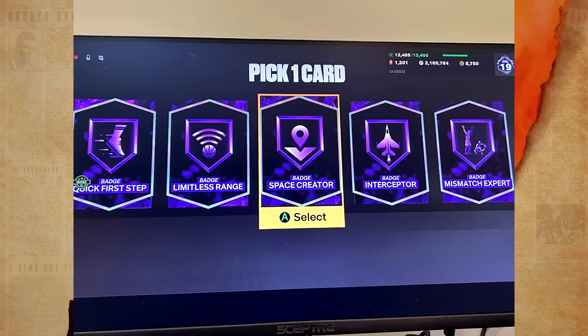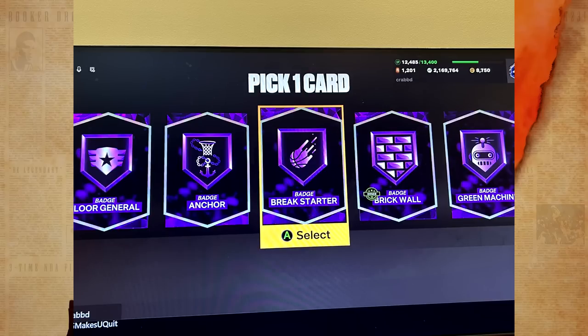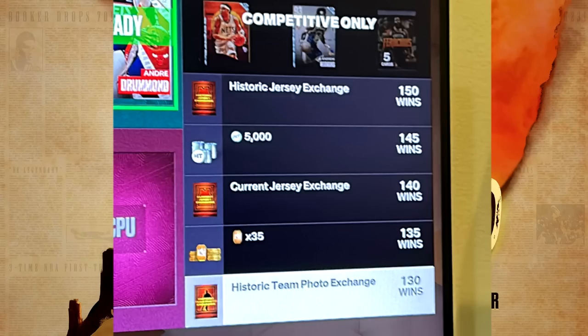For the Hall of Fame badge pack, the options include Interceptor, Mismatch Expert, Space Creator, Limitless Range, Quick First Step, Floor General, Anchor, Break Starter, Break Wall, and Green Machine. Limitless Range is a really good badge, as is Interceptor. It's really rewarding — you can tell 2K wants people to play this mode, and I'm definitely going to be playing a lot of Triple Threat Co-op.